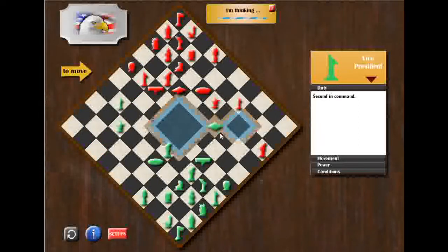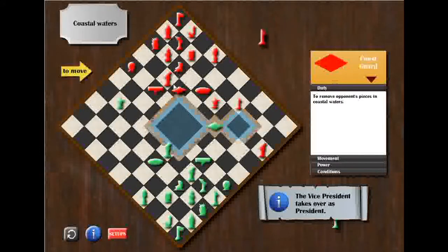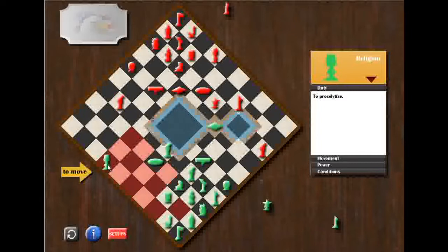Now I move my vice president one block to the east in order to threaten my opponent's president. What is likely to happen here is my opponent capturing my vice president with his president, after which I am going to capture his president with my army — moving my army one block to the north. Then my opponent is going to capture my army with his marine piece, which is a nice development for me. With my next move, I am going to drag my religion into the expanse and use it as a bait to make my opponent's marine piece move into the territory I need to drag it into.